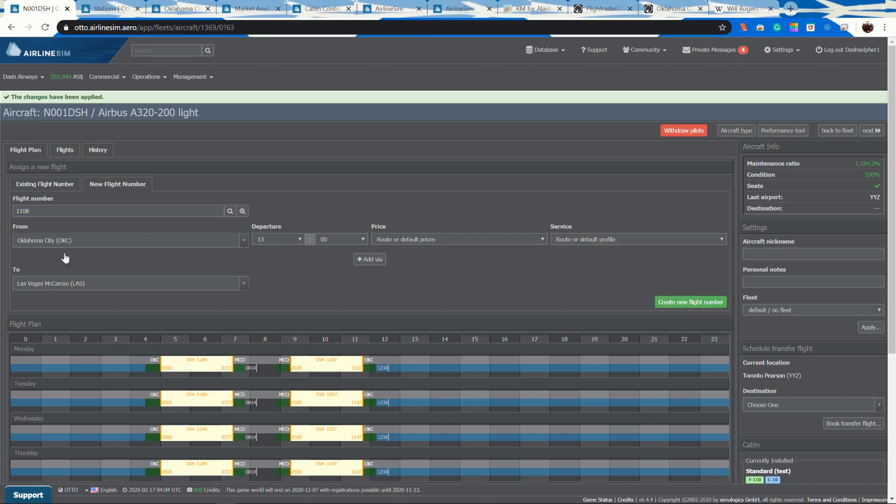It's now 1300. Working this out in four-hour blocks: if the first departure was at 5, then 9 o'clock would be the second launch, and 1300 is the third. So we're doing the Oklahoma City to Las Vegas departure at 1300.